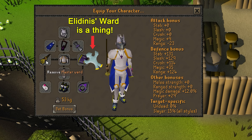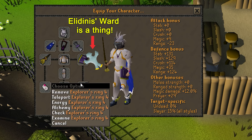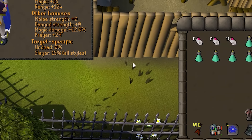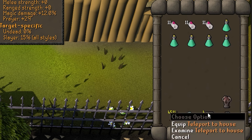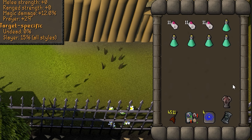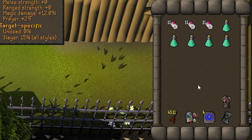For the weapon you'll want to wield something that can auto-cast Ancients, like the Ancient Staff, a Master Wand, or a Kodai Wand. The Explorer's Ring is very useful so you can alch some of the drops, saving you a few trips to the bank. In the inventory I bring a couple of extra bracelets, about 5 prayer potions, some cheap darts, runes to cast Ice Burst or Barrage, and my teleport out. I also bring a Dinhs Bulwark and some Chaos Runes so I can cast Blood Rush and Barrage, but these are not mandatory. You can also opt to bring an Ash Sanctifier which will automatically offer the Ashes for some bonus prayer XP.